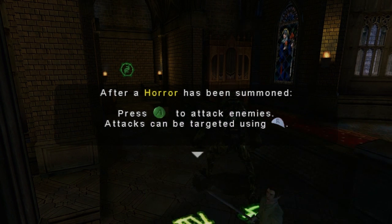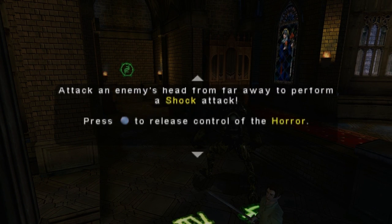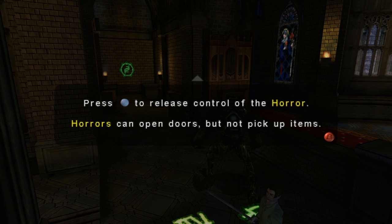After a horror has been summoned, press A to attack enemies. Attacks can be targeted using R. Attack an enemy's head from far away to perform a shock attack. Press Start to release control of the horror. Horrors can open doors but not pick up items.